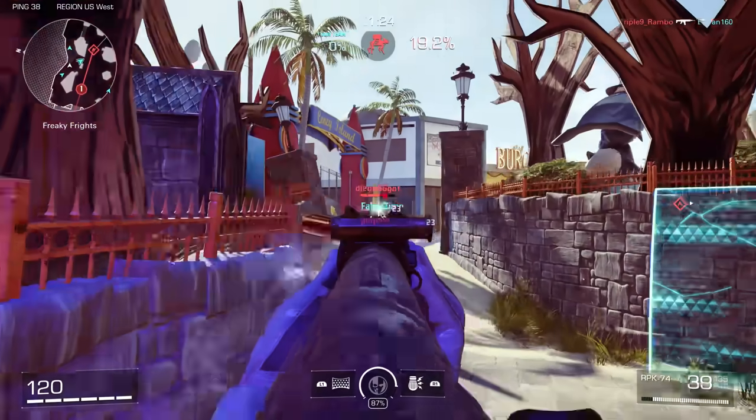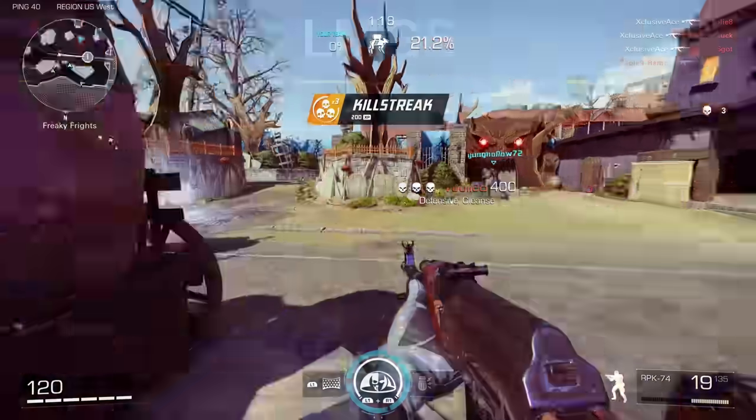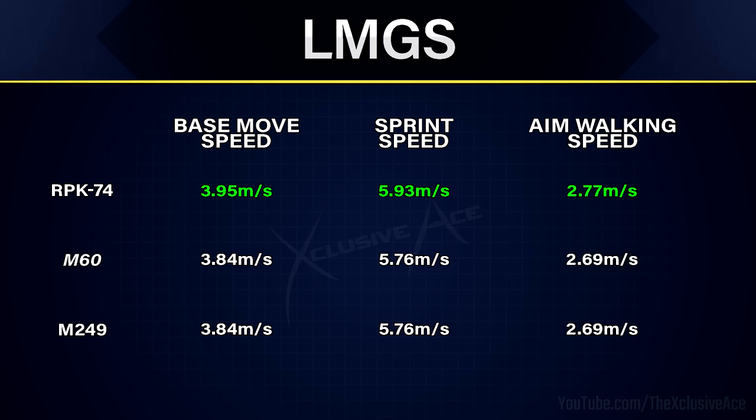That just leaves us with movement speeds. The RPK-74 is the fastest at 3.95 meters per second base walking speed, whereas the other two are at 3.84 meters per second. Even with the RPK, this is quite slow — you'll be very noticeably slower than with an assault rifle. Sprint speeds are on a 1.5x multiplier and aim walking speed is on a 0.7x multiplier from base, and these values are all very slow for LMGs. Even when you stack attachments to help, it will only improve things so much.